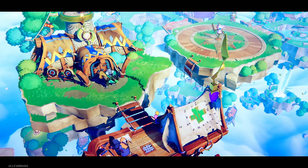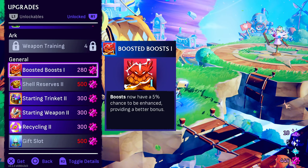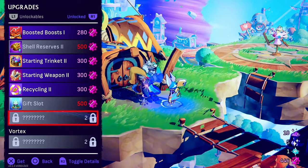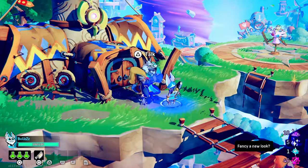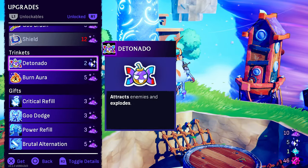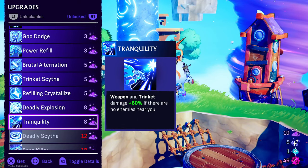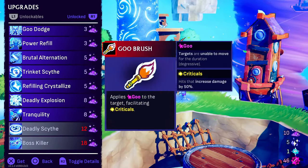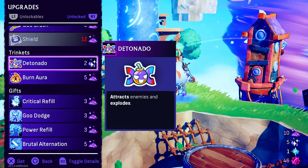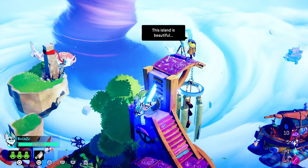Alright, let's check out what we can upgrade here. A third flask — definitely good, definitely good. Recycling? No, I want to go for the third flask, I think that's the most important upgrade. Did we get a new weapon? Attracts enemies and explodes — that's good. There are some cool things here. I'll end the video for now — in the next video I'm gonna buy the Detonado so we can start with it.